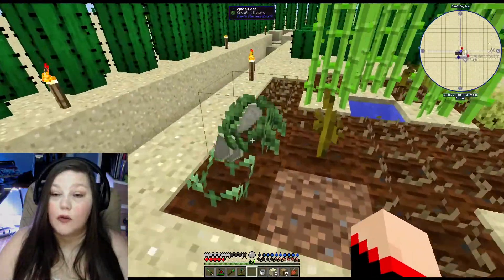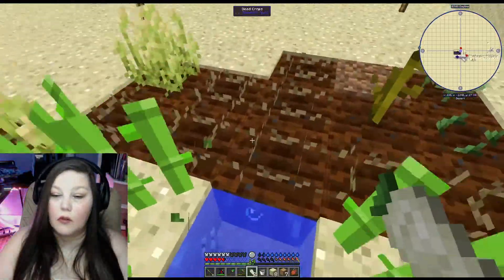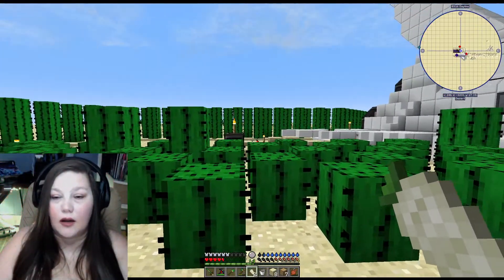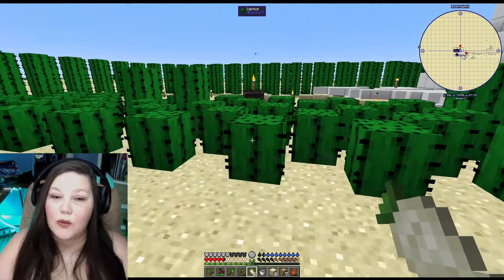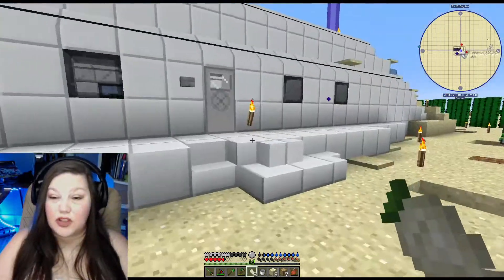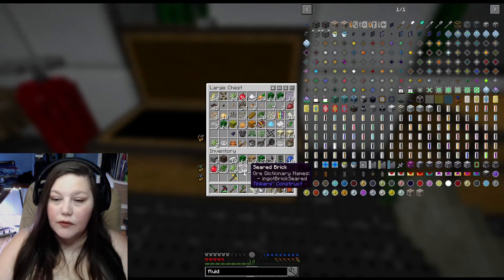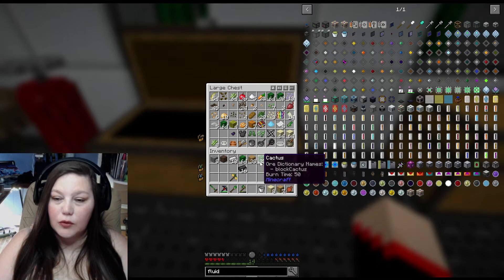Look at that — gotta love how much cactus we get now. Now that we're starting to get more iron we could automate that really soon. If we put something in the middle it'll automatically break it when it grows, we can put hoppers underneath and it wouldn't even have to be so big or take up so much area.